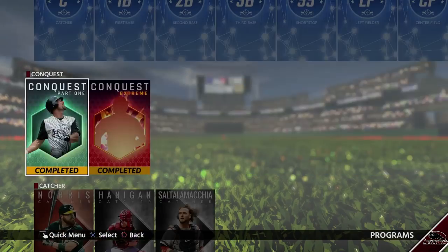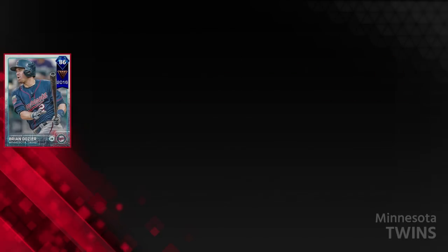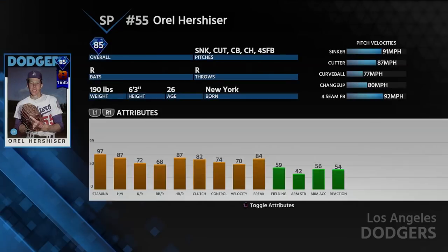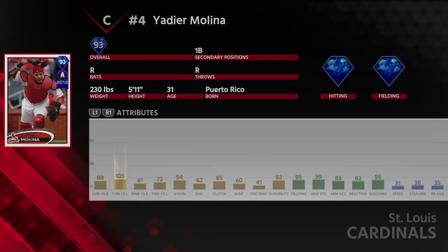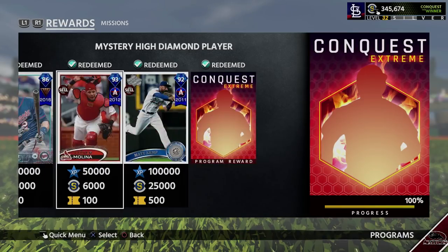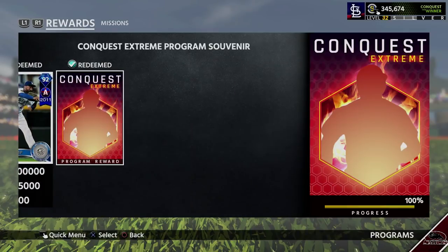Here are the rewards at the end: you get Cepeda, Earl Hershiser, Dozer, plus the final two big cards — the Molina and Matt Kemp — and 35,000 stubs. The Molina last year was a 99 and both cards are essentially 99s. I hope this helped, guys. I'm going to put timestamps in the description. If you guys have advice, help each other in the comments, and if you have questions on Twitter, go ahead and ask.